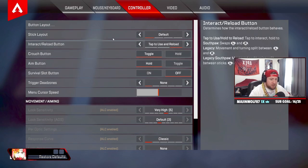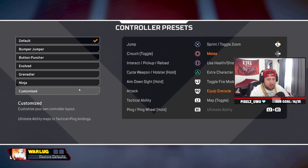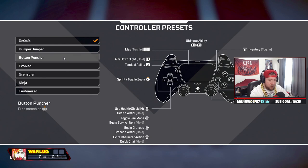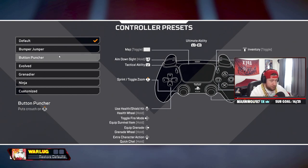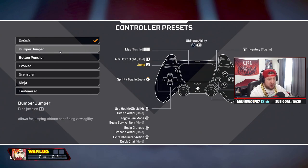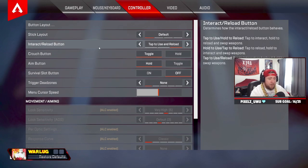Now the bread and butter — controller settings. Button layout — I have default. If you don't have a scuf or paddles, I highly suggest bumper jumper or ninja. Bumper jumper makes L1 jump and X tactical, which makes it really easy without paddles. I keep mine on default because I have paddles. Stick layout — also default, but you can customize it.